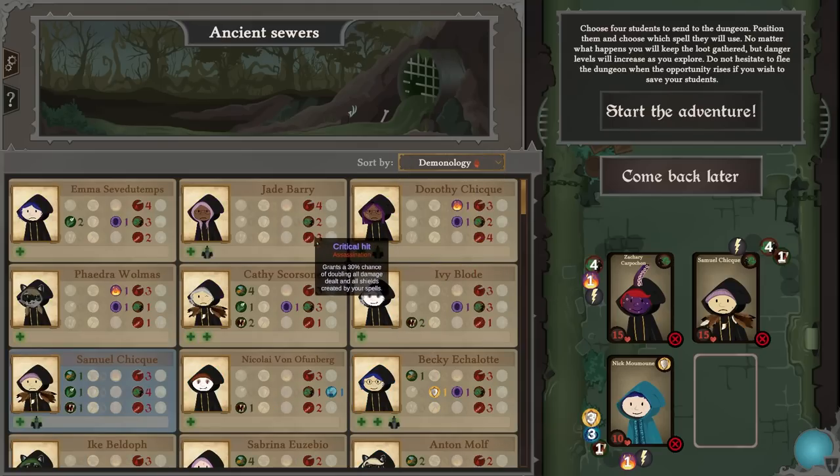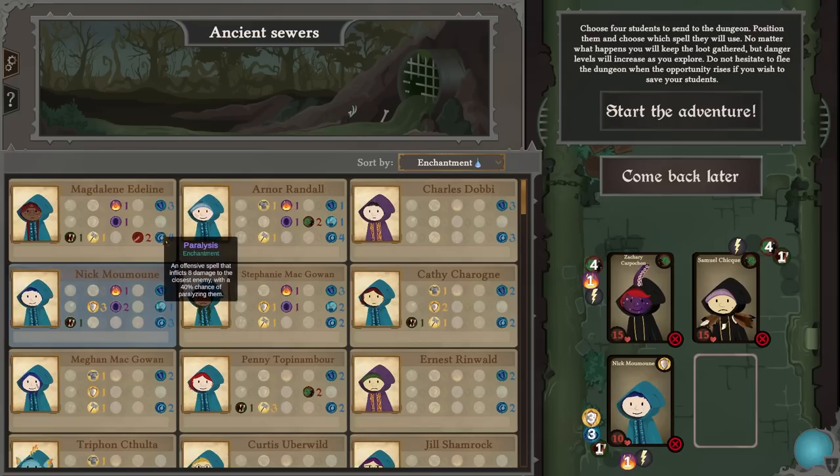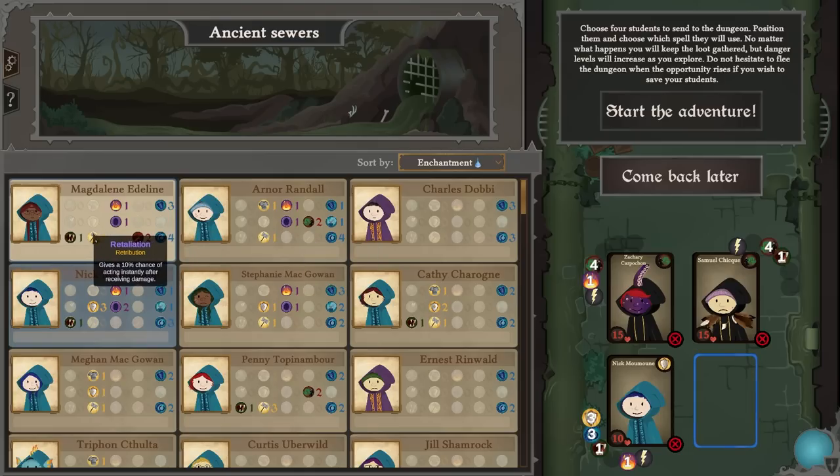Demonology, critical hit, necromancer, demonology. We've got runes, potions — let's look at the chance. We've got some really high enchantments. They've also got a 20% chance of doubling their damage. They've got protective magic but that one doesn't really pan out for us.